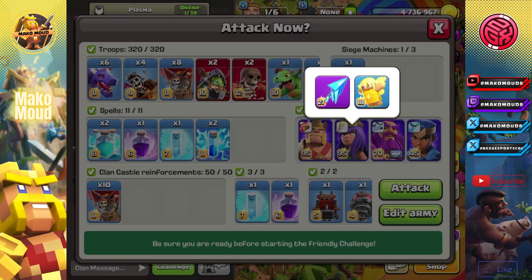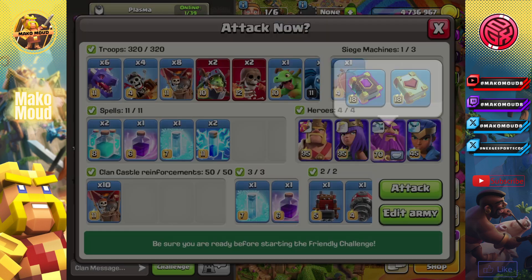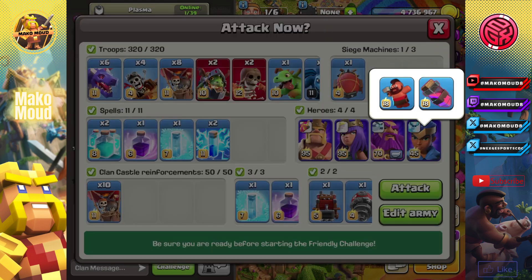We have the frozen arrow and the healer puppet with the queen. I'm always going to pop that queen ability right when the attack starts, just to keep that queen moving while we don't have to look at her. The king with the usual, the warden with the heal book, and the arcee with the haste and hog rider puppet.